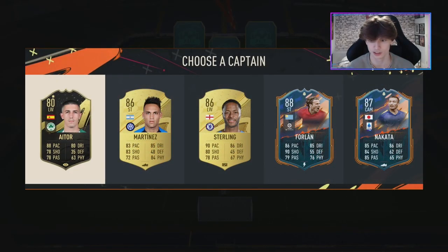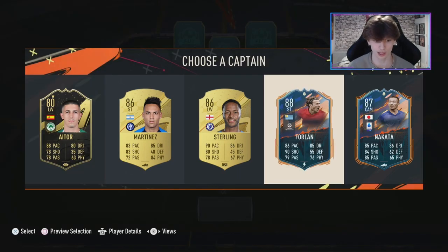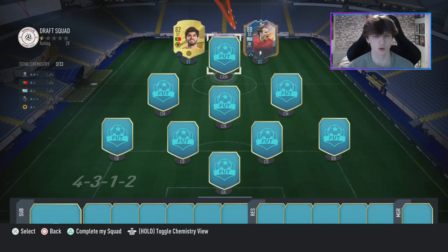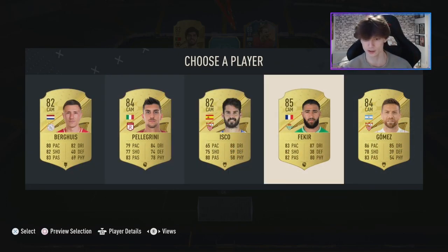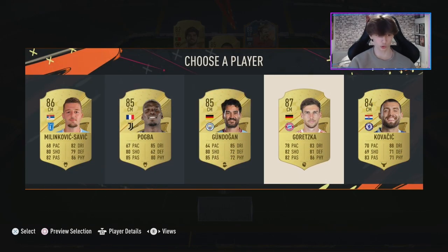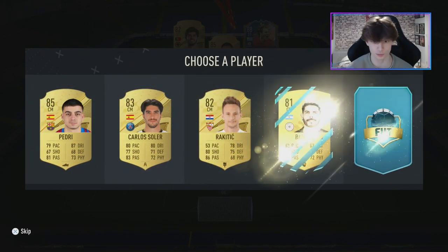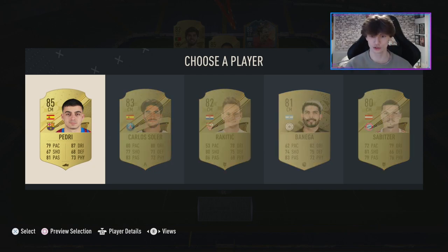Captain first out — we get some new heroes. It has to be Forlan. Other striker we're going Guedes. One thing about draft: if they're not in the right position you can't play them, which is stupid. For the Arkham spot we get Nabil Fekir, which is lovely. For centre mids, Goretzka is the man. Next out: Pedri — one of my favourite players in real life and in La Liga. Pedri is in.